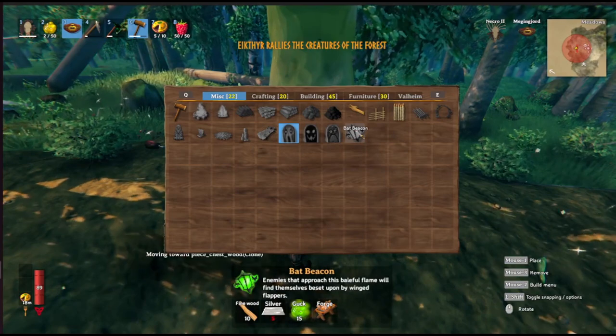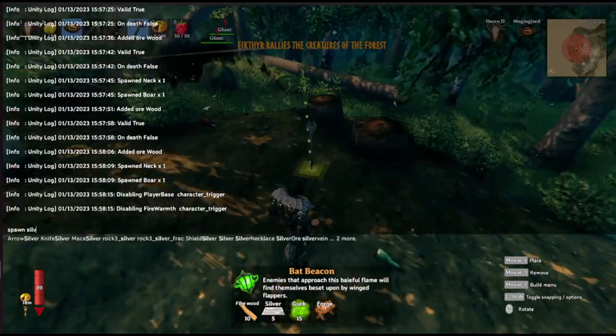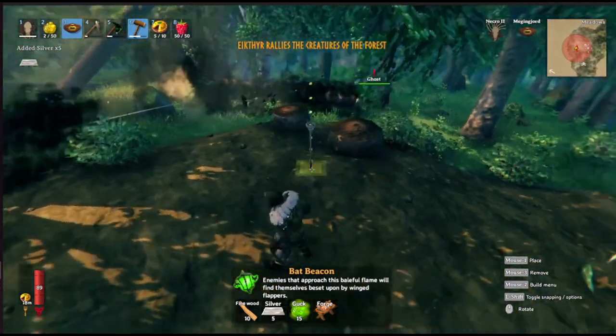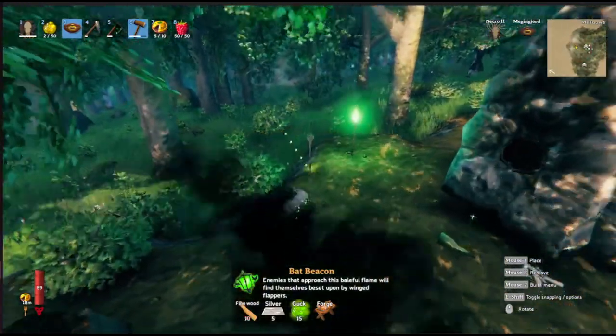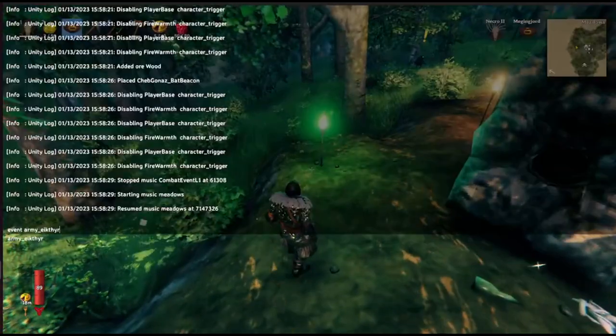Next let's make a Bat Beacon. This is similar to the Spirit Pylon but it's more advanced. Bats do significantly more damage and they're also aerial units — they can fly up and intercept things. They're great on a raft, like if you've got the Valheim Raft, because they'll attack sea monsters and stuff.